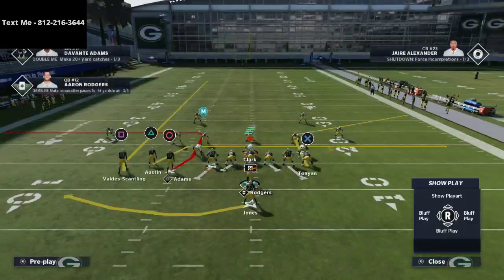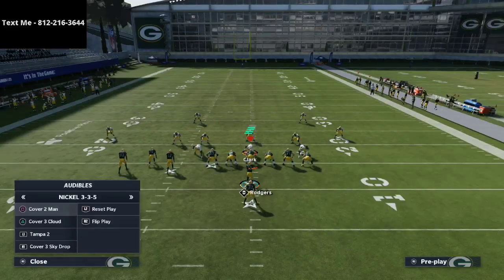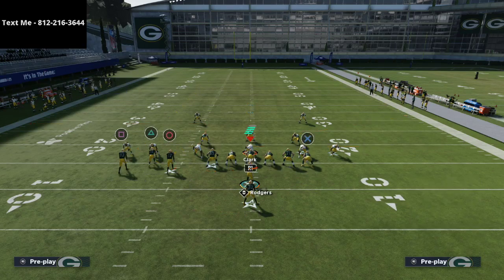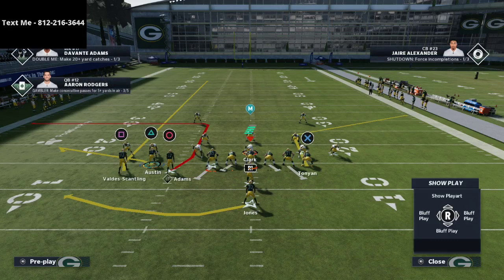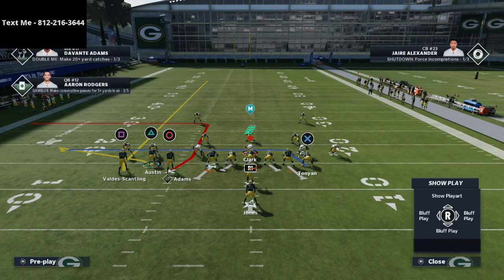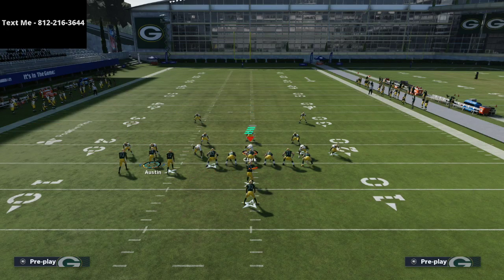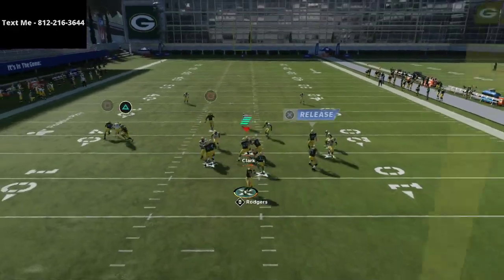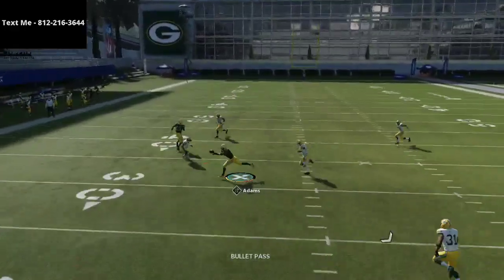This is very similar to the bunch flood but what I like about it is it comes from bunch tied in. First and foremost, you're going to smart route Devante Adams as long as he's in a first down situation. You're going to take your outside slot receiver Tavon Austin and put him on a flat route, then block your running back. You'll notice that the route to Devante Adams is going to be unbumpable and wide open against man-to-man coverage.